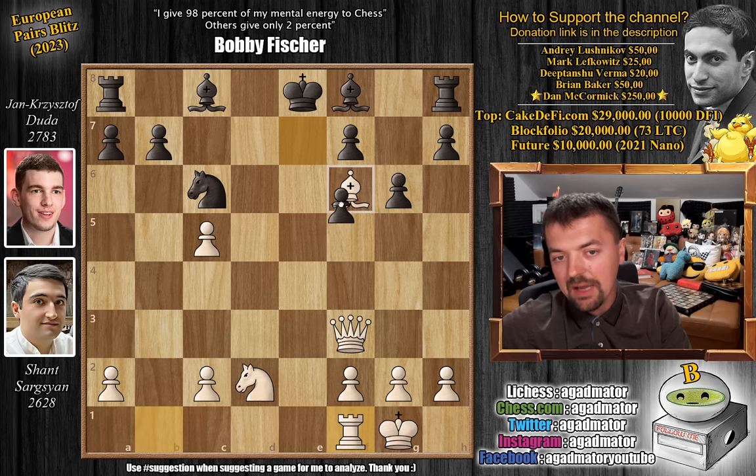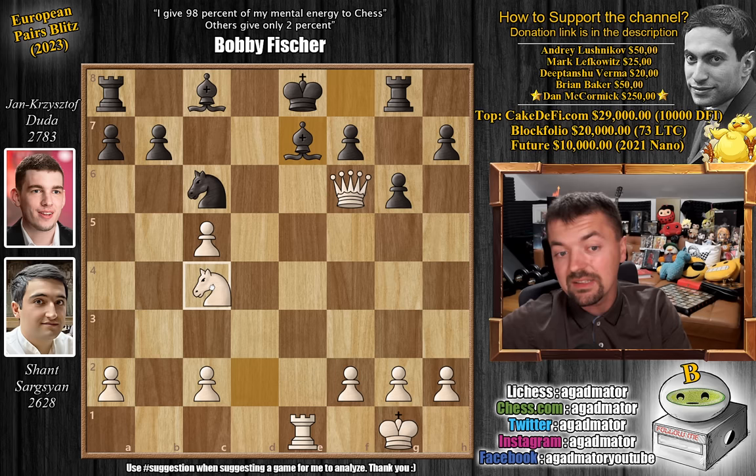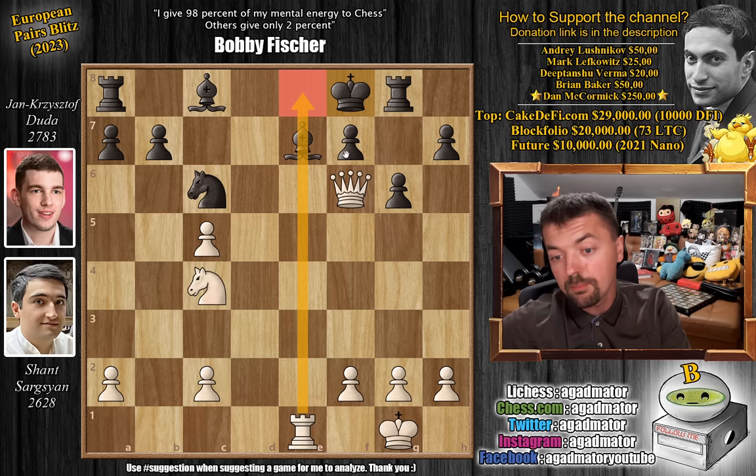E captures on f6, queen captures, attacks Duda's rook on h8, and now rook to g8. We have rook to e1 with check. It seems like Duda is in a pretty bad spot, but just bishop to e7 — not a problem. We have knight to c4. Now surely Duda is completely lost — the knight is coming to d6, then queen captures on f7. Nope, Duda just plays king to f8. And now bishop captures on f6 becomes a threat, as the bishop is no longer pinned. So, queen to f4, and now king to g7.